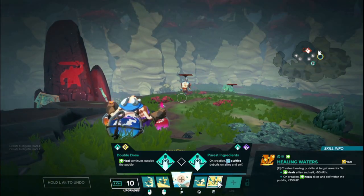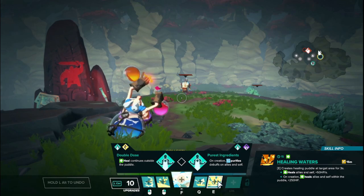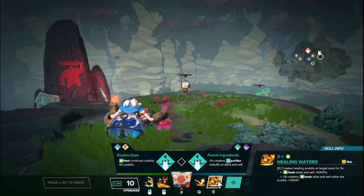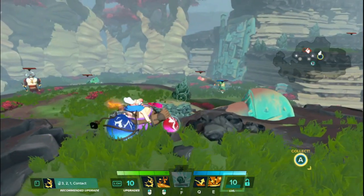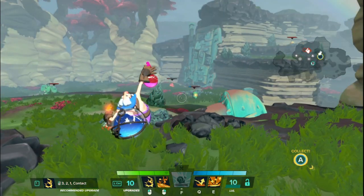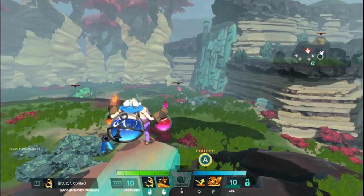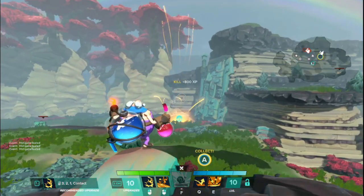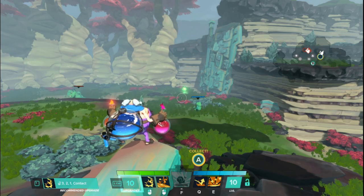Sven's E ability is called Healing Waters. It creates a healing puddle in the target area for up to three seconds. Allies in the puddle regain 50 health per second, and on creation the flask explodes, healing everyone in the space for 250 at base. This is interesting because the effective space of the explosion is actually larger than the healing puddle itself — it's a deceptively large ability.